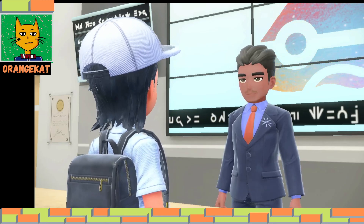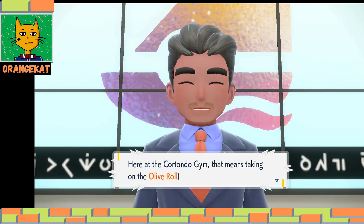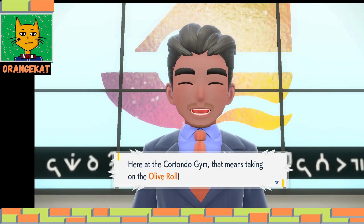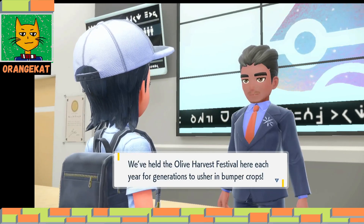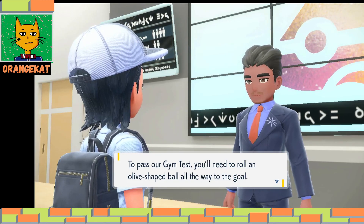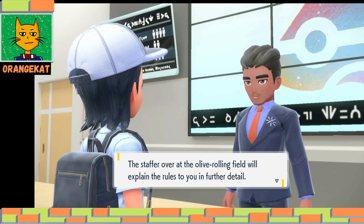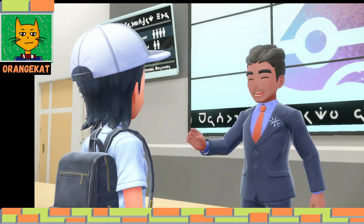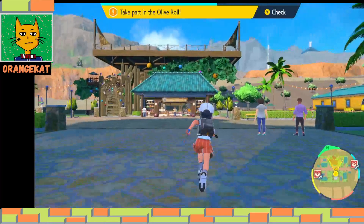Let me register as a challenger. To face gym leader Katy you first need to pass the gym test. Here at Cortondo gym that means taking on the olive roll. Olive production is a big part of Cortondo life - they hold an olive festival each year. To pass the gym test you need to roll an olive shaped ball all the way to the goal.